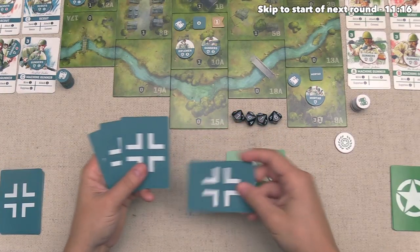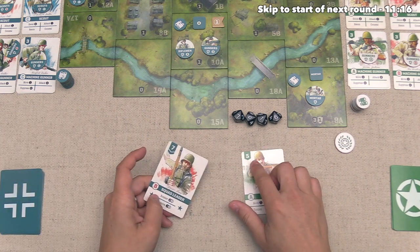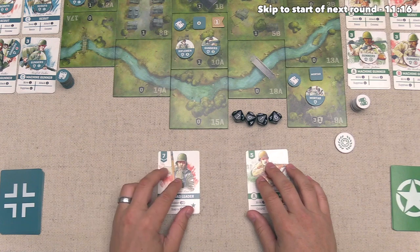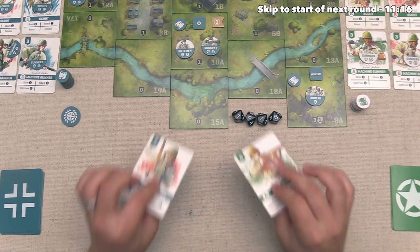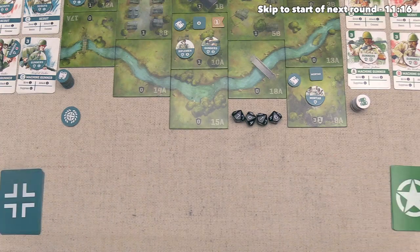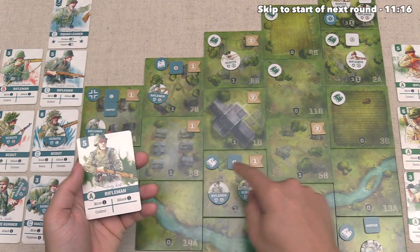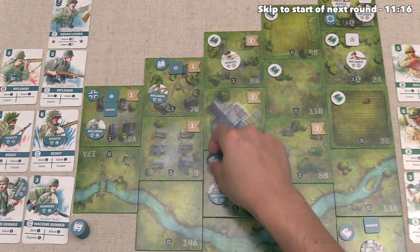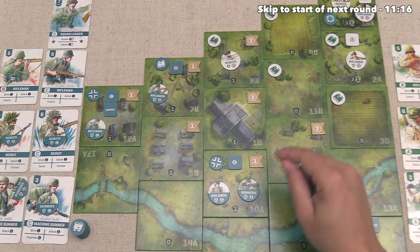The Germans were thinking about their card too. We reveal them — they played a seven with their Platoon Guide. Our five is not going to beat that, so the Germans now have the initiative. They can start taking their actions first, and both cards are discarded. They start with Rifleman A doing a control action on this area, flipping it over. They now have two objective points out of the seven they need.